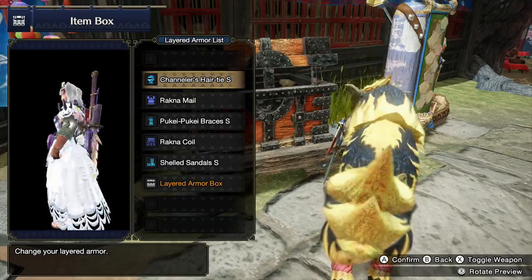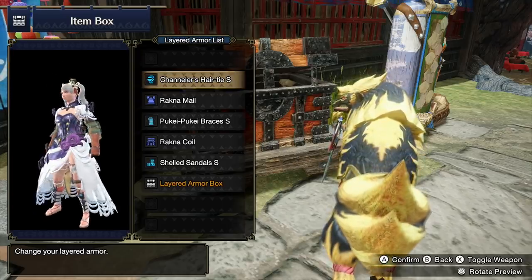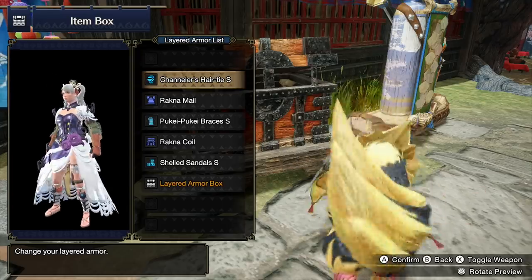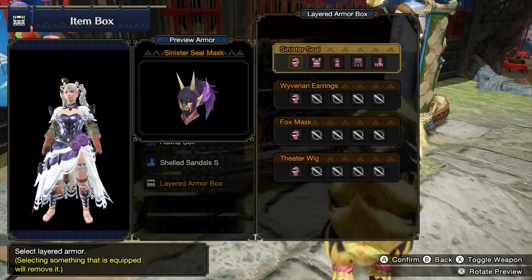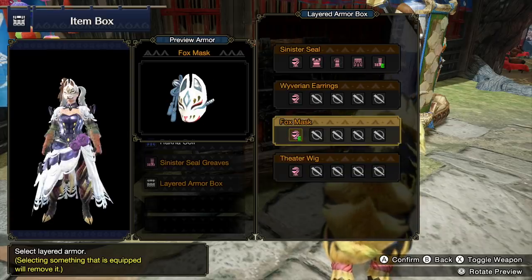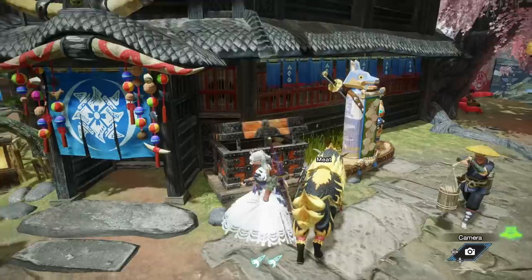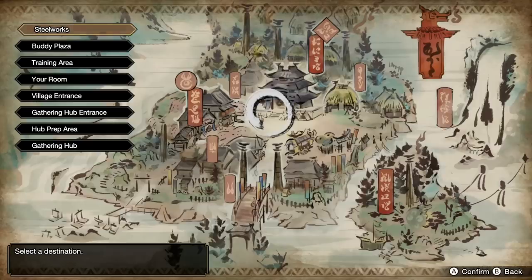Here's what the set looks like — it's basically Rajang Kadachi, which is why it looks so good. It's a little revealing because of the shelled sandals, so I use the sinister steel legs to fill that out, and I always play with my fox mask, which is a DLC item you can purchase. Let's head to the training area.